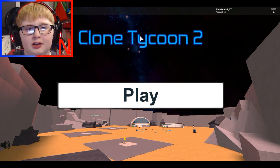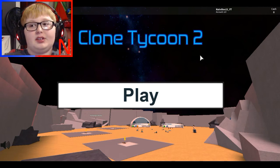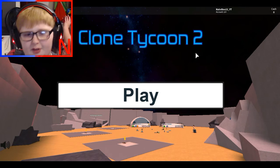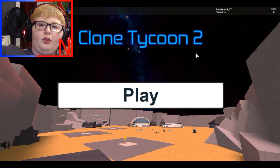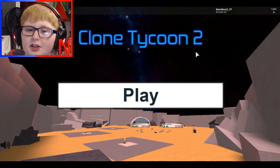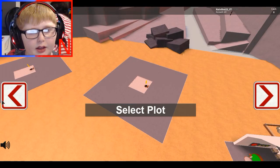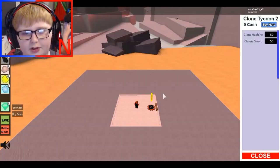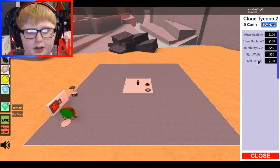If you guys haven't seen Clone Tycoon 2 before, basically what it is, it's a Clone Tycoon, but it's really cool because it's not just running around pressing buttons randomly. You press a button and with however much money a button costs, you can choose stuff to build. So let's press new game and select this plot. Start here, build. We can actually move around as well. Clone Machine and Classic Sword.